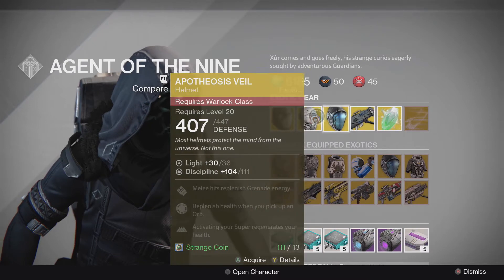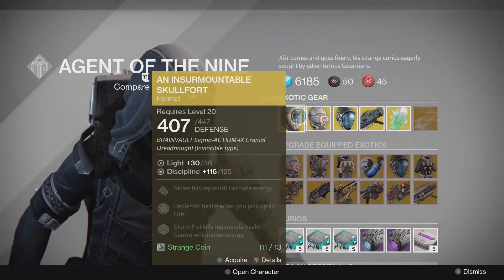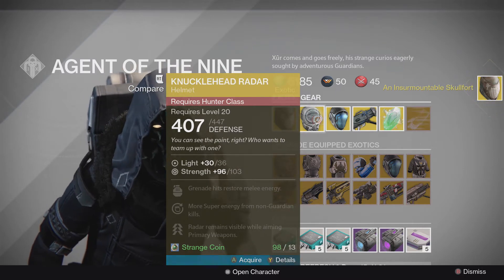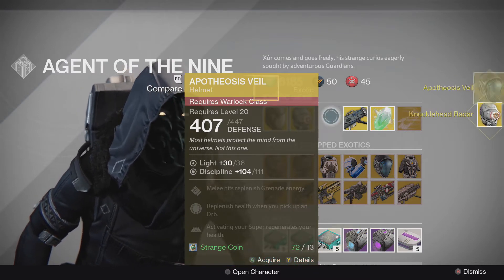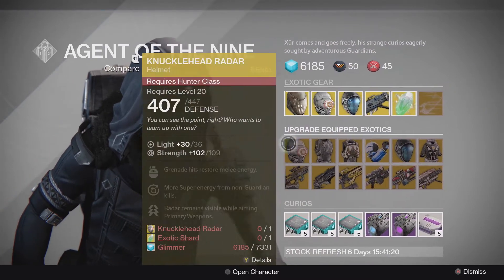I don't think I have any of these helmets, so I guess I'm going to buy one of each. We got Skullfort for the Titan, Knucklehead Radar for the Hunter, and a Pox Veil for my Warlock. I don't need Truth and I don't have enough motes of light for that. But anyways, here's a look at Xur's inventory.